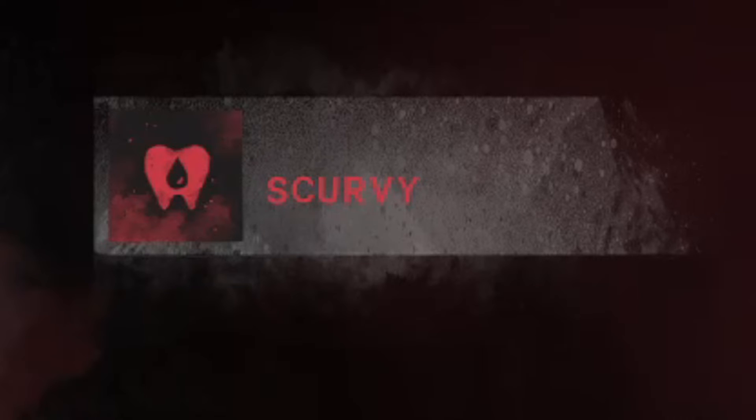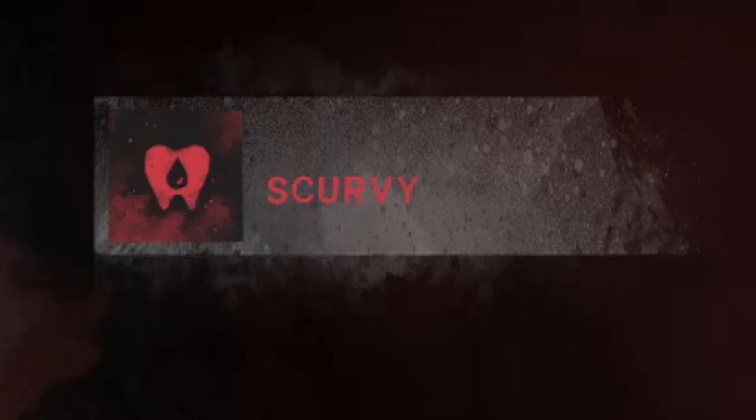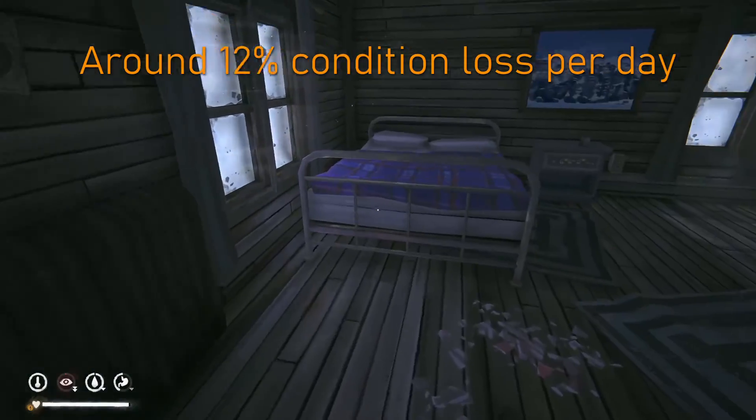If you do develop scurvy, there are several negative effects that occur. First of all, you will lose about 0.5 of your health every hour, and you also lose the ability to regenerate health naturally while awake. However, you will still recover health from stims, birch bark tea, healing recipes, and sleep. Sleep regeneration is reduced due to the fact that the damage from scurvy still occurs while you sleep. Overall, you will lose about 12% of your condition per day while afflicted with scurvy. As long as you don't lose too much health in other ways, you can easily out-heal the scurvy with a regular sleep pattern.